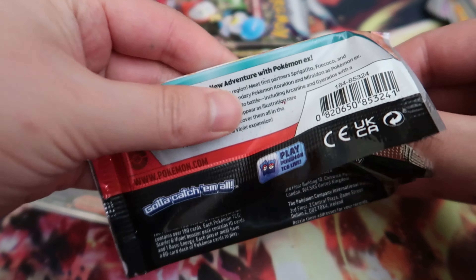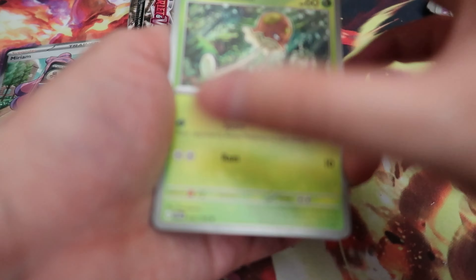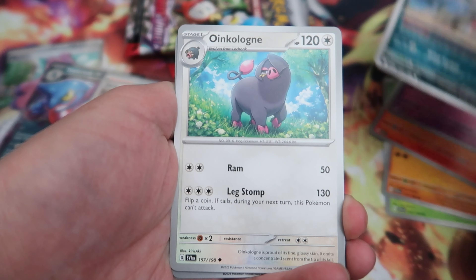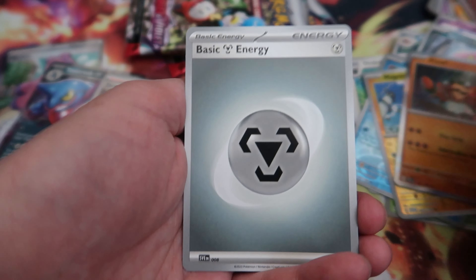This opening is flaming crazy! We got Totodile, Sentai-o, Houndour, Fidough, Mabostiff, Oinkologne, Spiritomb, Maricopa, Manmite, and Croft.